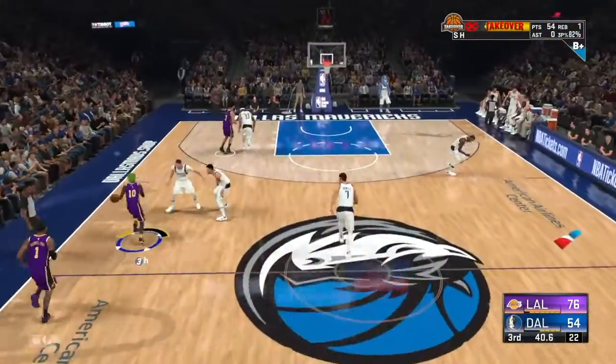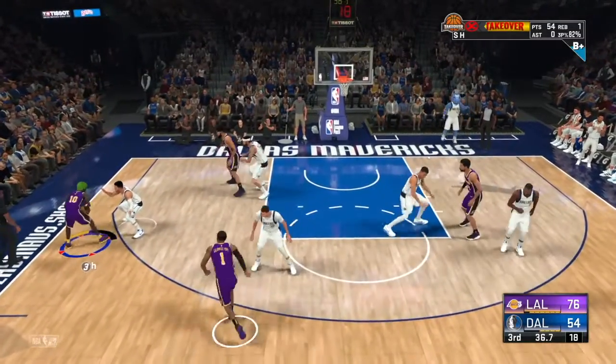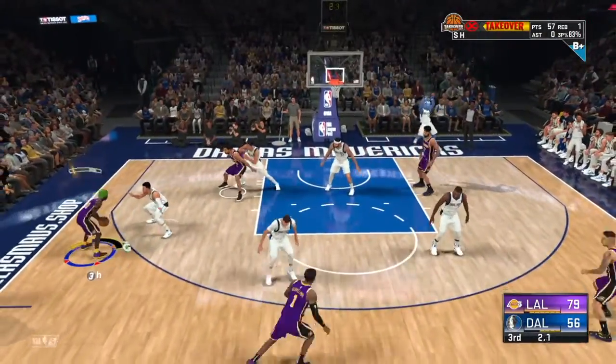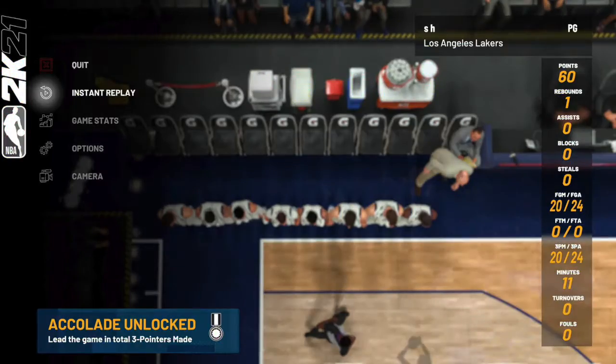You could either catch it off the pass, or as you see right now, just tap Square — or X on Xbox, whatever it is — and just hold your dribble, jab step without holding turbo, pull that trigger and you hit it.